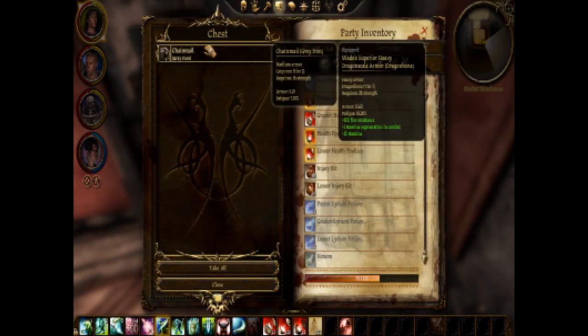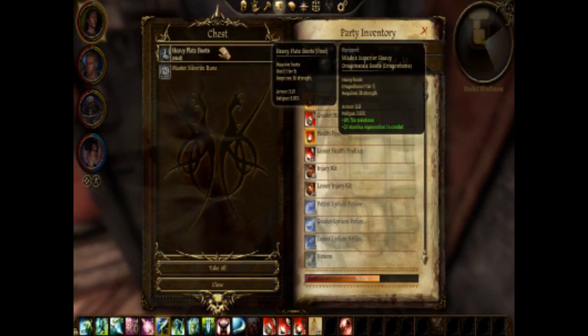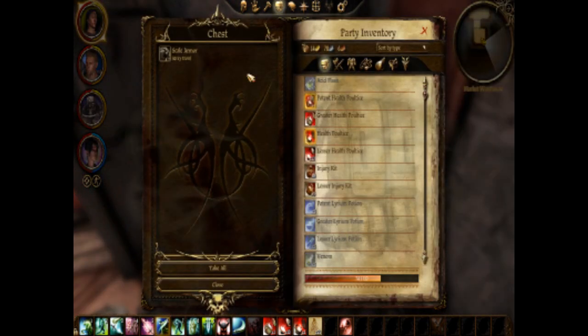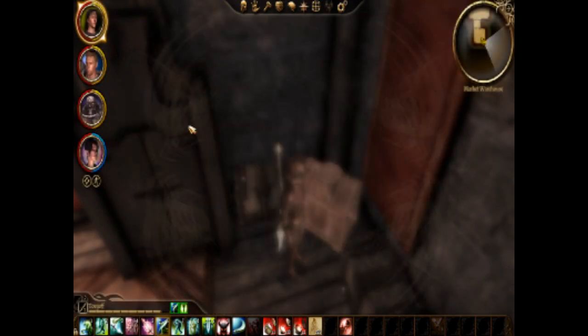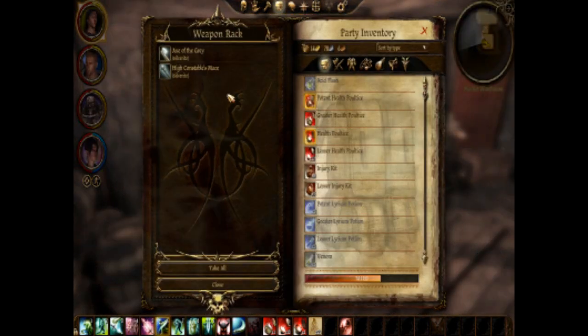Chainmail — grey iron, five point. That's not very good. Heavy plate boots, steel. Not very good. Master Silverite Rune — that's very good. Scale armor, grey iron. Not so good. This is a bit disappointing in here.